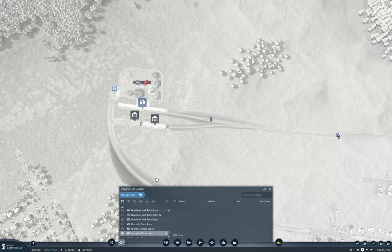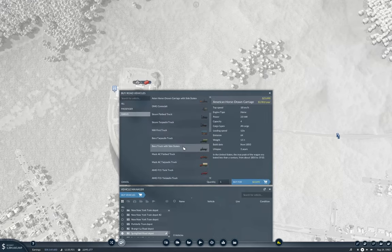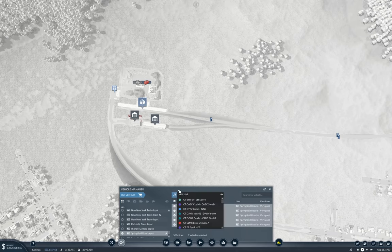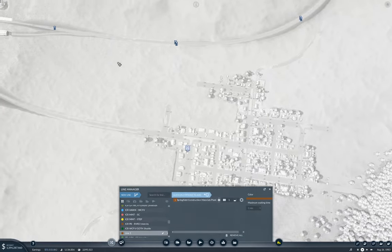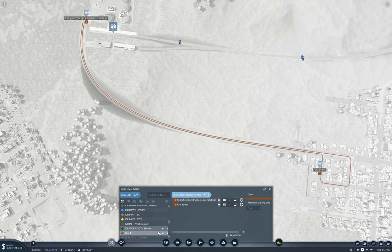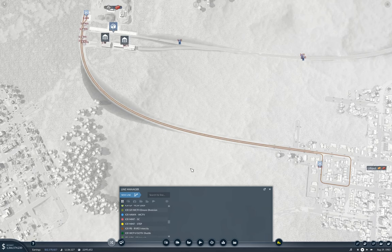So let's start here and we'll buy cargo — our favorite man trucks. We'll grab the tarpaulin one and put five of them. We'll do a new line from here to here. That looks pretty solid. So: cargo truck from Springfield con mat to Springfield.